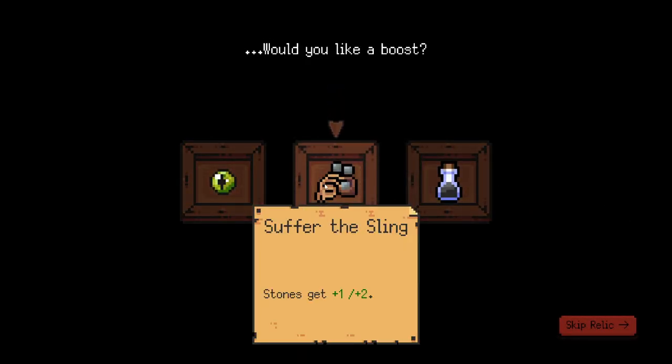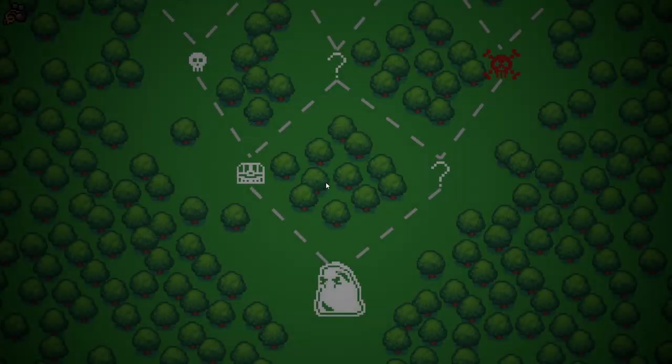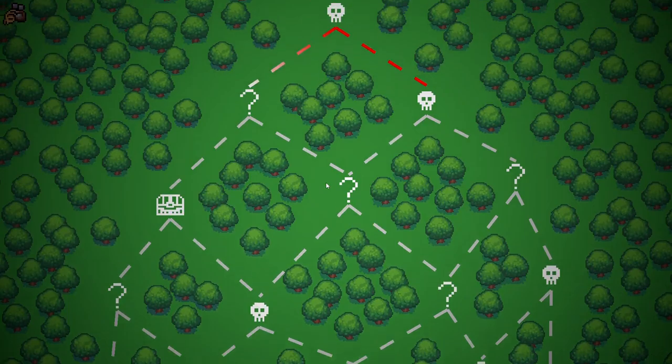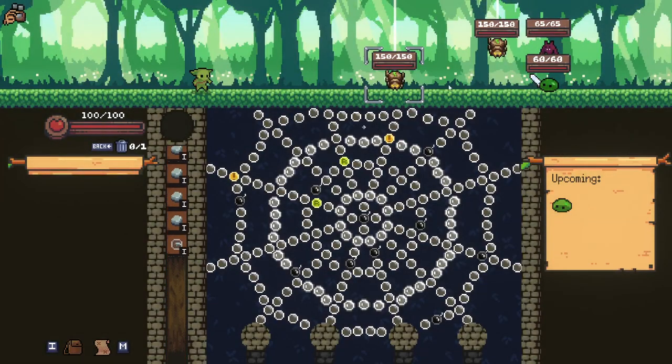Let's see what we've got to start with here. Stones get plus one, plus two is pretty nice, and they contribute to damage. Suffer the Sling. Eye of the Turtle is incredible, but I'm going to go with Suffer the Sling just to make our early game a little bit easier, especially with the Crucible making things a little bit more difficult. The Crucible seems to be kind of like Ascension levels from Slay the Spire, if you know that game. It's an interesting way to add it.